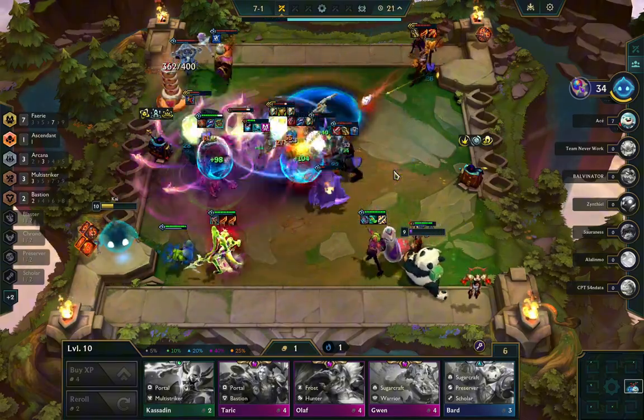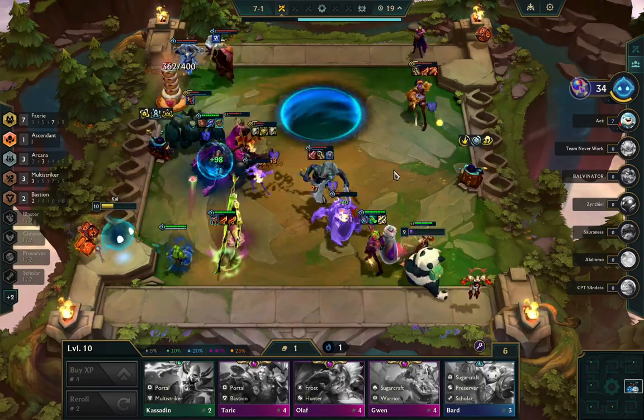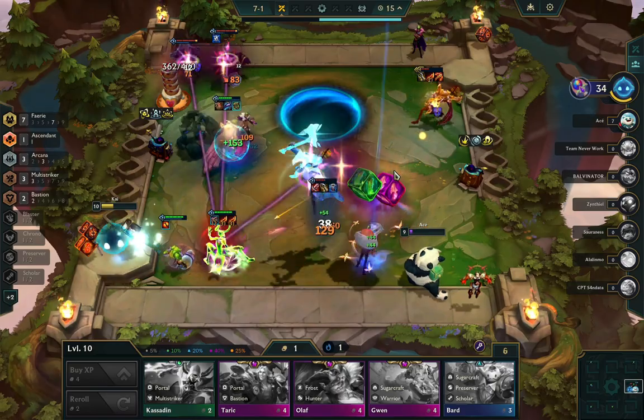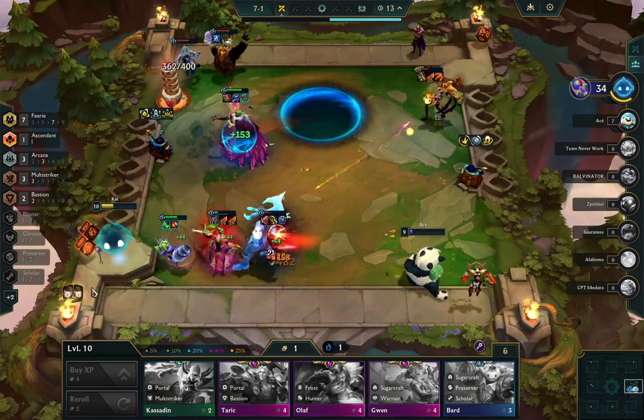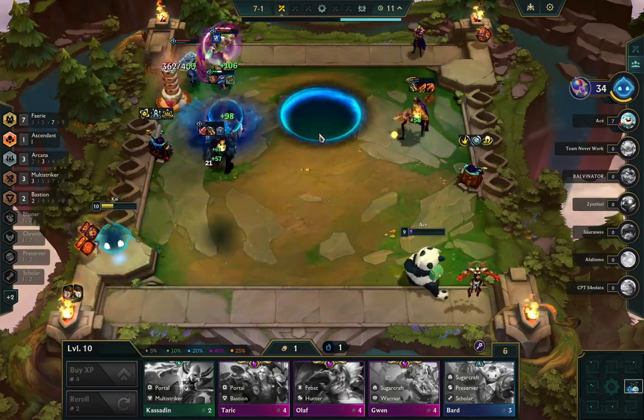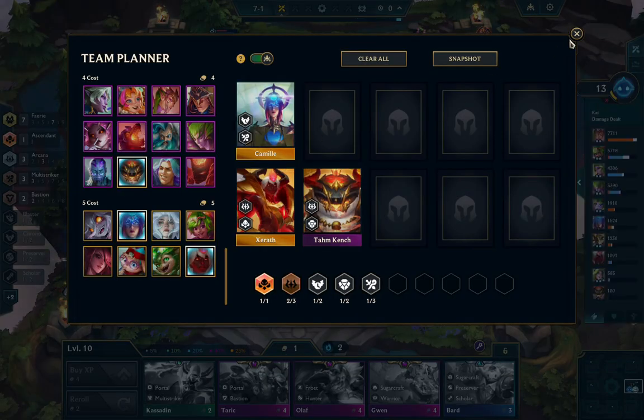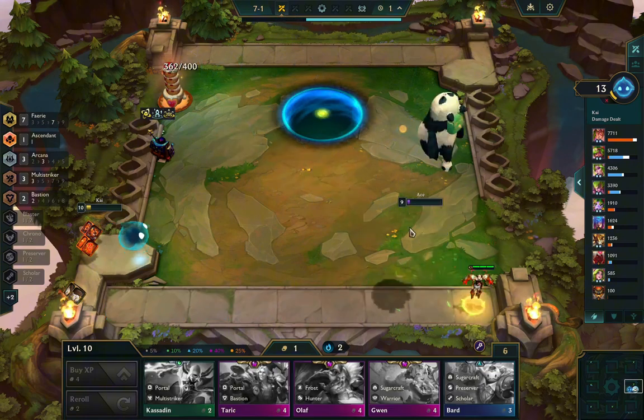I believe I end up losing this fight because Rakan is on the left side again, which means Jinx can walk into my backline. She does walk into my backline. But it's funny because I'm fairly sure I would have won this if Olaf wasn't in my backline — Olaf ended up being the issue this fight. I think that was just a bit random.